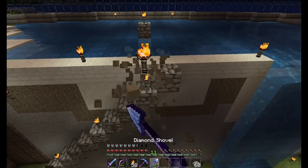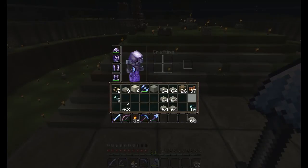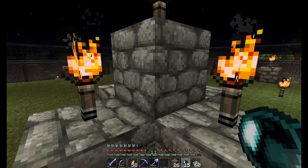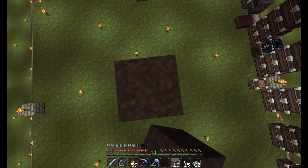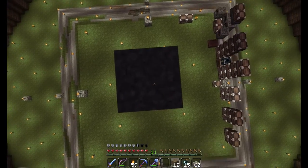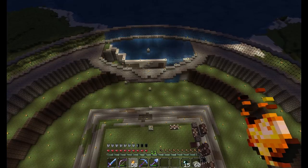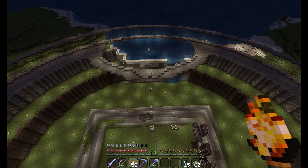Let's grab some dirt and pillar up to take a look at it from higher up — hopefully it'll be centered and match up on those sides. We'll go until we don't have any more dirt, place a torch there, and take a look. As far as I can tell, it looks like it matches up — we should be good.